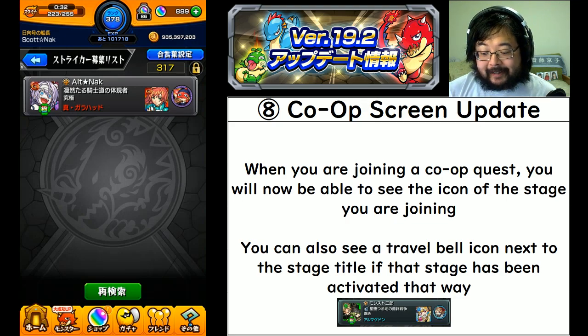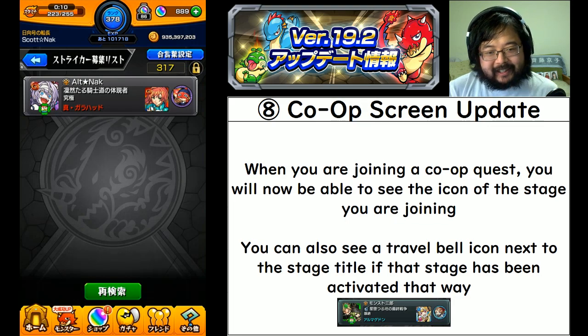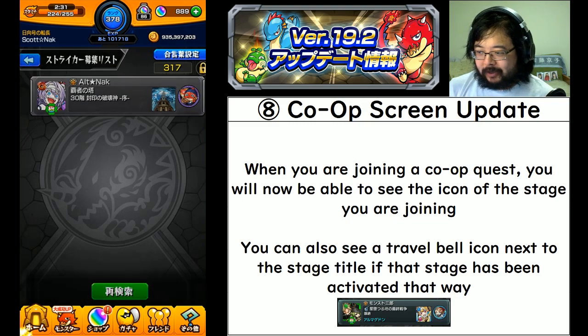While navigating on the tablet: you can also see that if a stage was activated by a travel bell, not only does it have that light blue tinge - which is admittedly a little difficult to see - it will now also feature the icon of the travel bell on the left of the title. So you will have another clue that this stage is only playable if you also use a travel bell, and if you get that error message you'll know why. My tablet is now searching for a Tower of Champions stage, and you can see the tower icon is up - a very nice quality of life update.